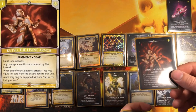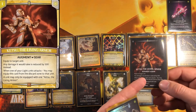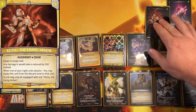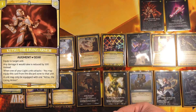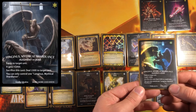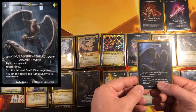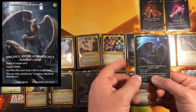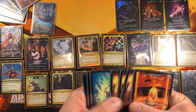Ketsu is a one-cost gear you can use to trigger Reprobloom for just one, but really it's something you can discard with Liam and not care about. Every time your light units attack, it comes back into play. Maybe someday there's a better gear to replace it. And Longinus — you can sacrifice it to deal 1500 damage to a unit. It's utility removal; you have one, and you can search for it with Liam when you need it.